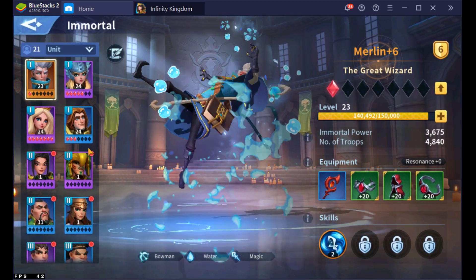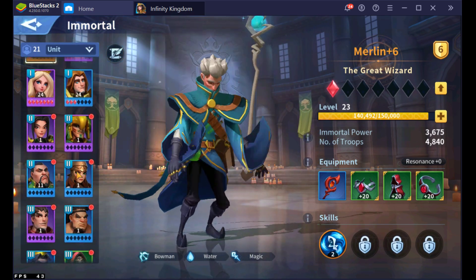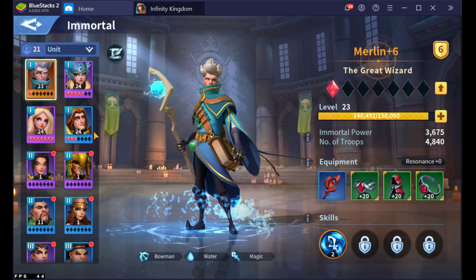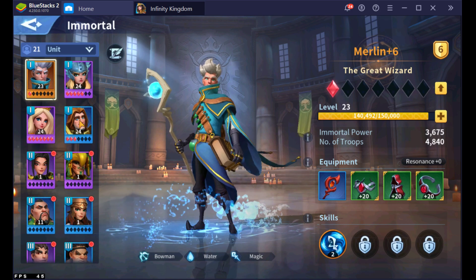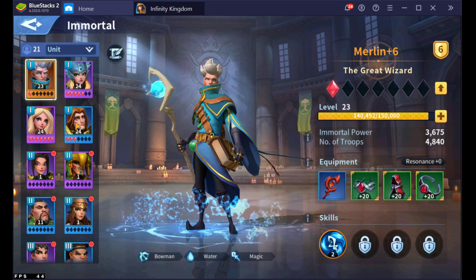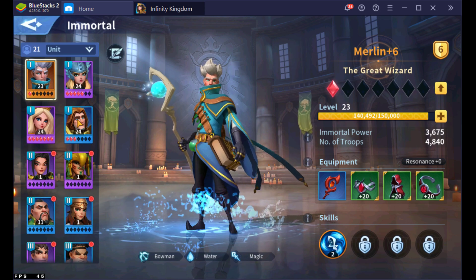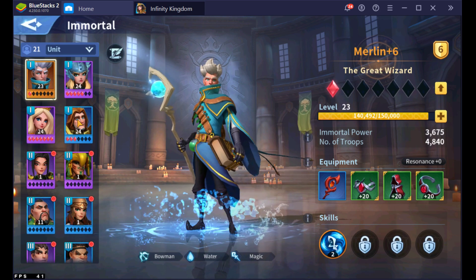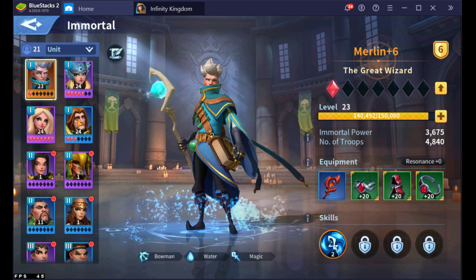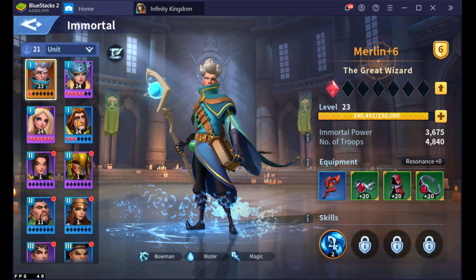When you look at my Immortals, this is an ideal setup you should have. You'll notice I have four Immortals that I'm leveling right now — everyone else you see here is level one. This is how you really want your Immortals to look, especially as a beginning setup. The reason I went with water is because you get a lot of free Helena and Choray sculptures from the 7-day event when a new server starts. You don't really have to worry about Arena or PvP — you need to worry about having the highest powered one-troop march that you can.